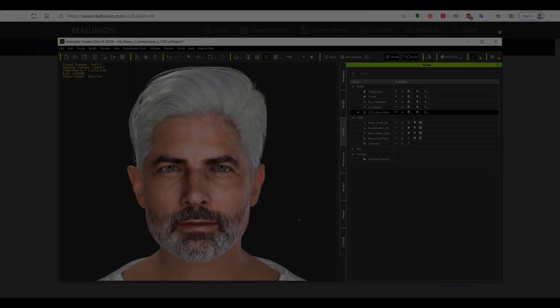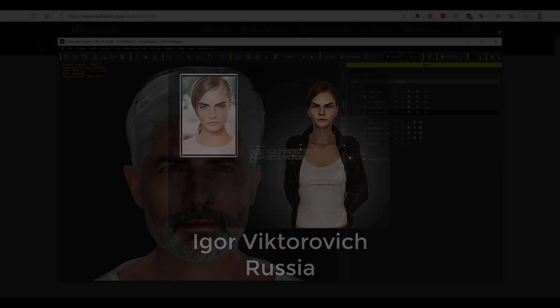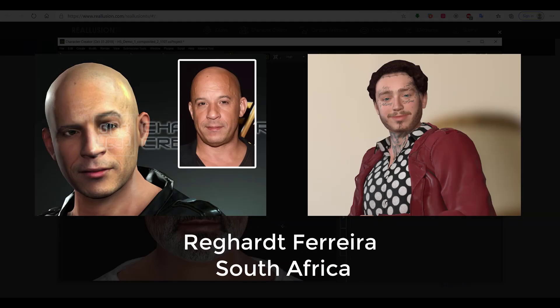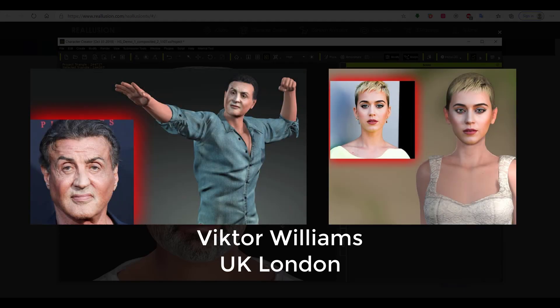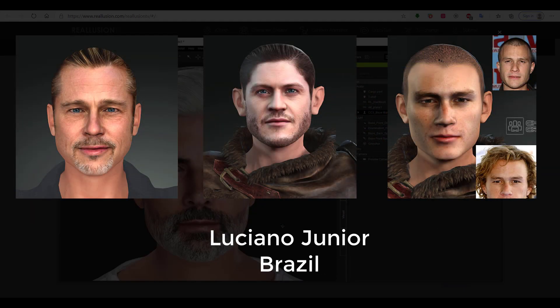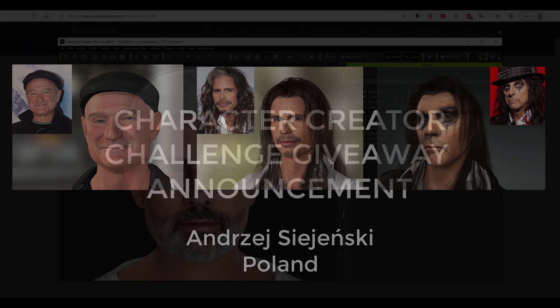The winners of the Character Creator Challenge are: Igor Viktorovich from Russia, Regat Ferreri from South Africa, Alfredo Rodriguez from Spain, Victor Williams from UK London, Luciano Junior from Brazil, and Andrzej Sielgenski from Poland. I'm sorry if I mispronounced any names, but these are the winners of the giveaway challenge.